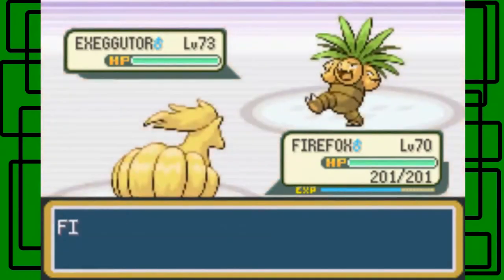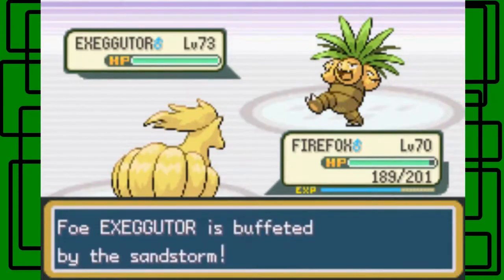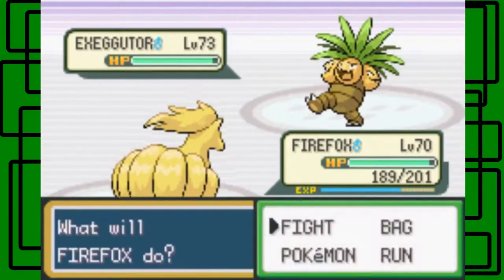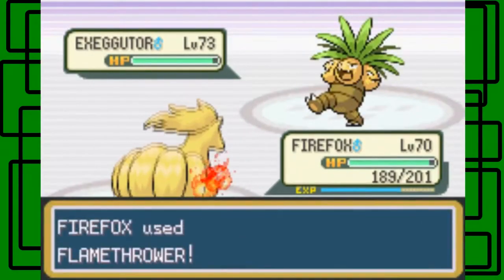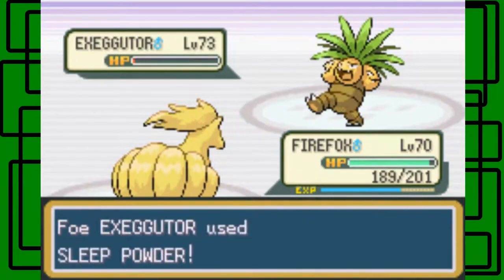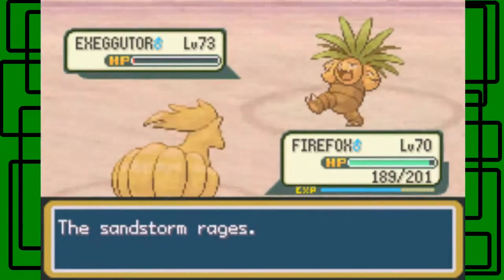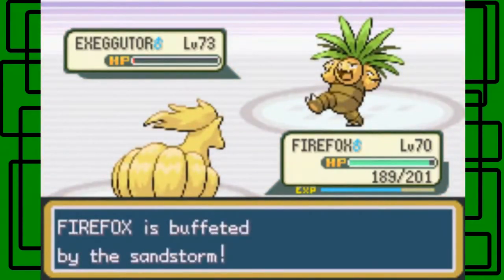The sandstorm still rages — it's gonna go on for the rest of the battle. Let's go for Flamethrower to see how much this does. The Exeggutor is level 73 and male, already said that. Didn't faint it — okay, sleep powder. But the sandstorm will probably finish it off — that's kind of cool.